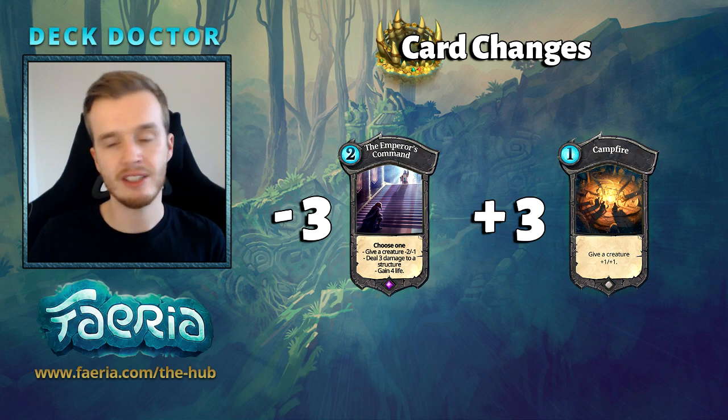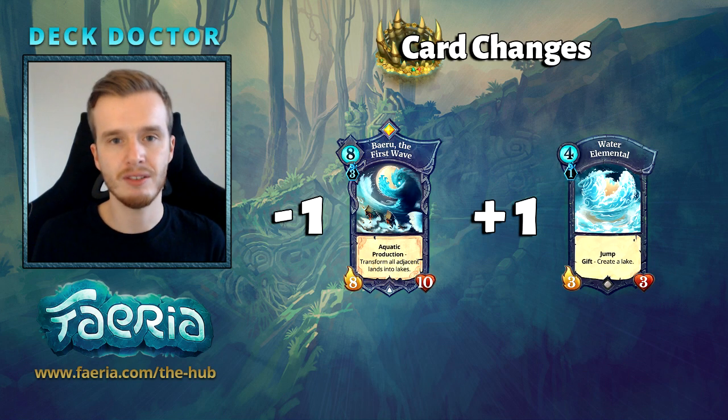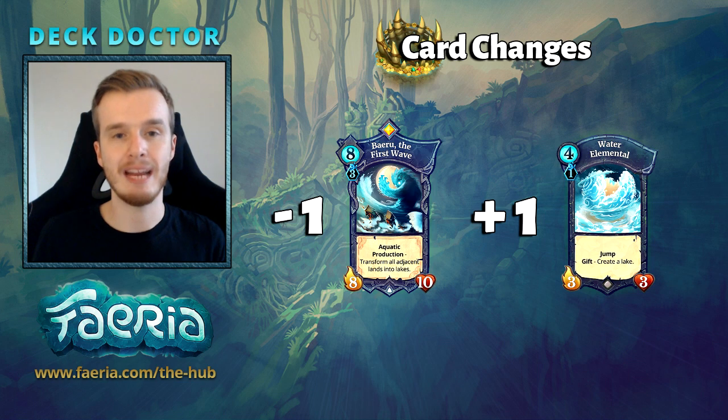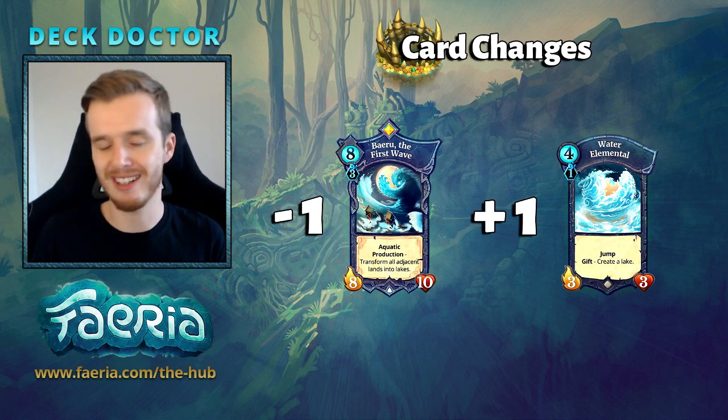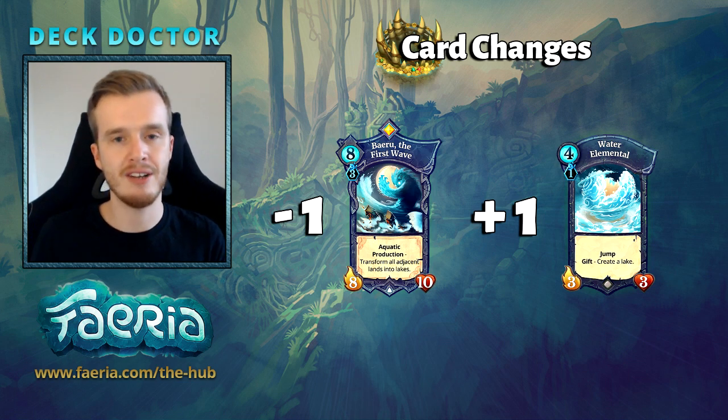Falcon Dive or Campfire is a good replacement for Emperor's Command — it's been used in previous jump decks and can give you some time to get memoria to build those Emperor's Commands. I time and time again put Emperor's Commands in my decks — they are worth crafting. If you can't afford Beiru, don't worry — you can just put in an extra Water Elemental. It's really good because of all the tricks you can do with the lakes, especially in the early game. Beiru is only good in very specific matchups and not something you want to see in a Blue Jump mirror or against yellow events.